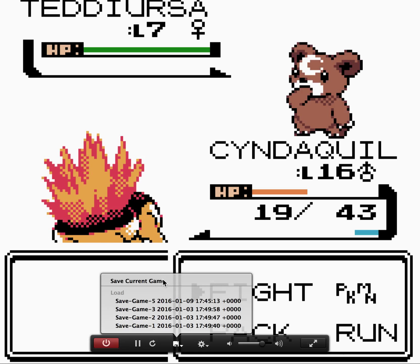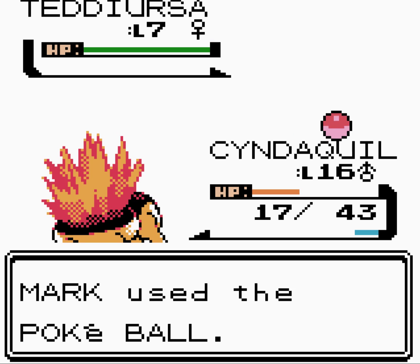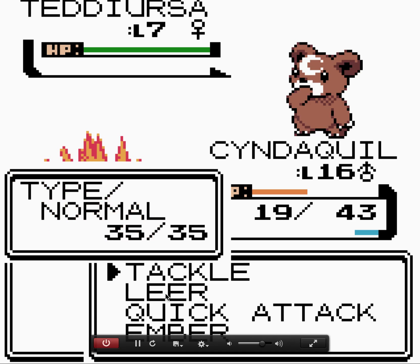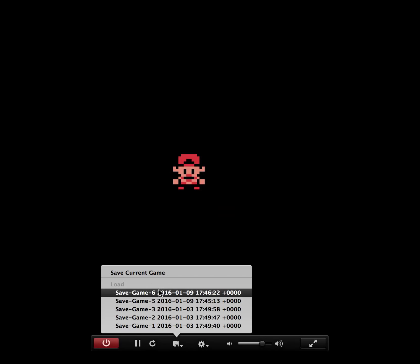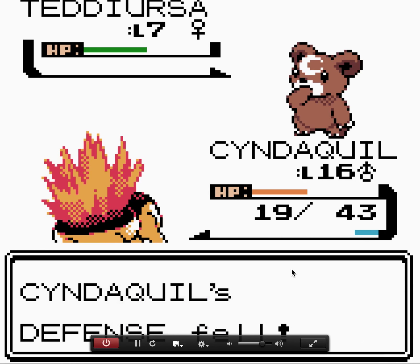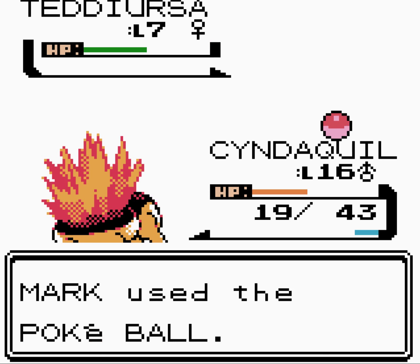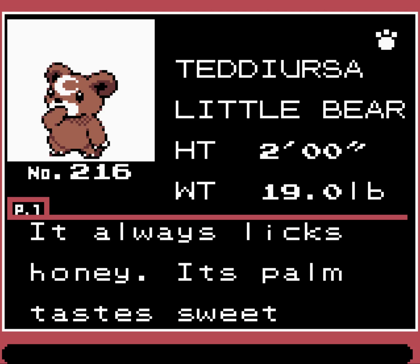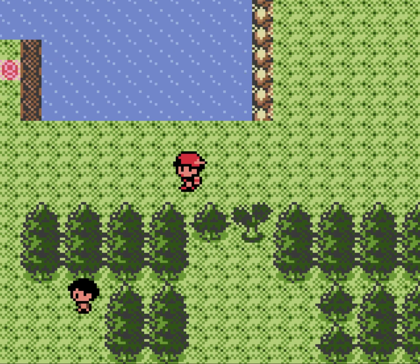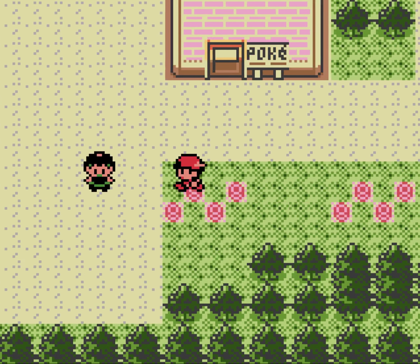And there we go — Teddy Ursa appears just as I was saying! I'm pretty sure they have stupidly high catch rates. It stayed in! One shake... it flees that time. Another Teddy Ursa — I can damage it, it just depends whether it flees or not. We lower its health, go for the Pokéball — one, two, three — there we go! We catch ourselves a Teddy Ursa, the Little Bear Pokémon. A Pokémon I've never used before and could well use because Ursaring is really not that bad.